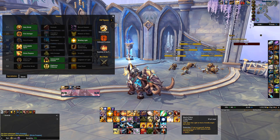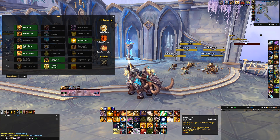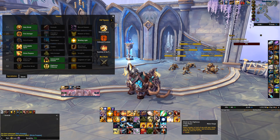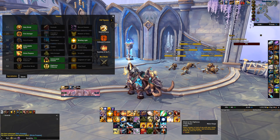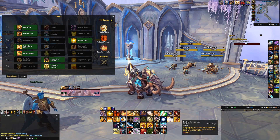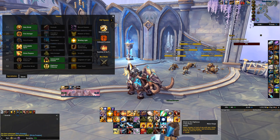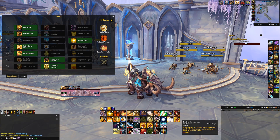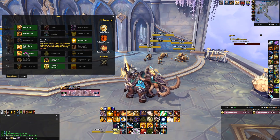At its worst, I'm tanking a pack, I'm literally fine, and I get a proc. What am I going to do with it? I don't need Word of Glory, I'm at 90% HP and I'm in no way about to die. I'll just throw it into an extra Shield of the Righteous. Honestly, for me personally, most of the time I find that although there are other synergies, the actual ability by itself baseline is a little bit underwhelming, because most of the time I don't need an extra Shield of the Righteous or an extra Word of Glory. However, Divine Purpose also has two other strong synergies which over the course of an entire dungeon are going to add up to more damage mitigation and more damage overall.